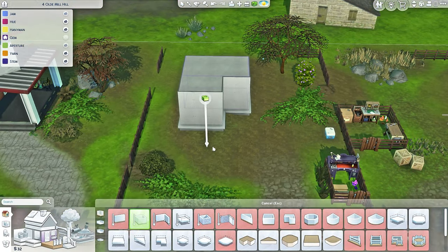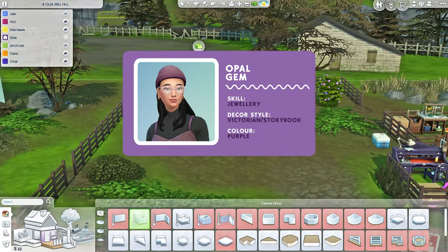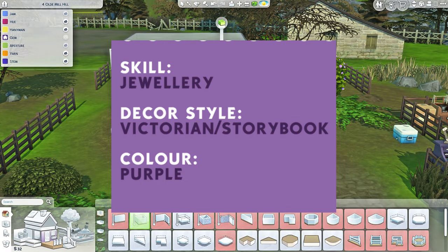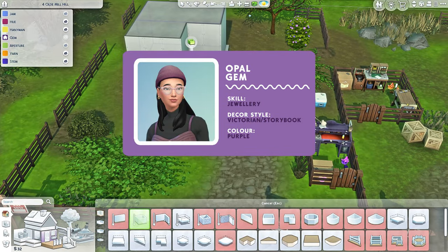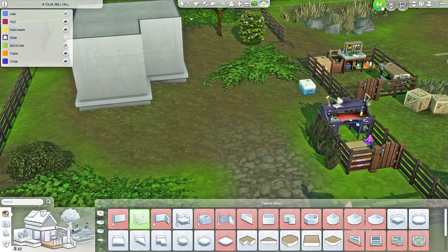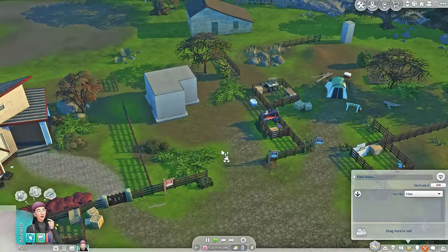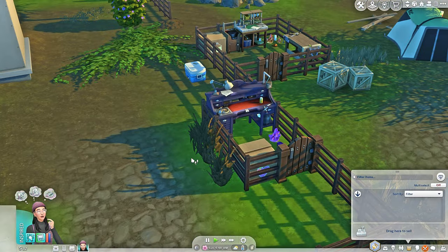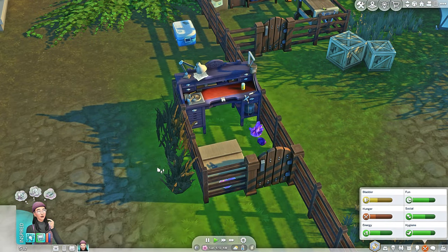We can start off with a very small little house. I just want to make sure what her building style is — her skill is jewelry, her decor style is Victorian storybook, and her color is obviously purple. I'm really gonna enjoy this one. I have built one Victorian house in my whole life and that's that blue house.